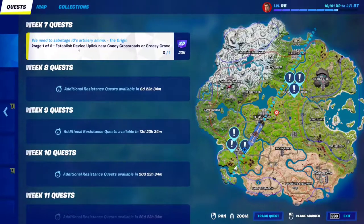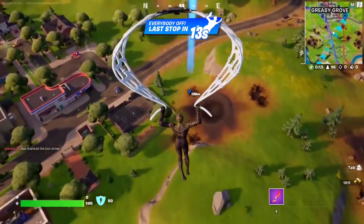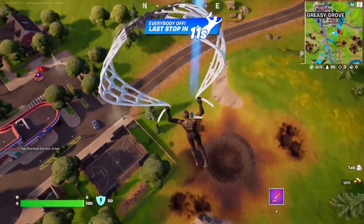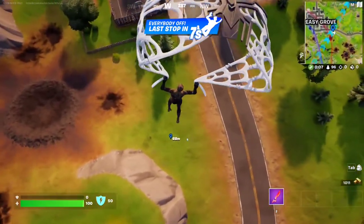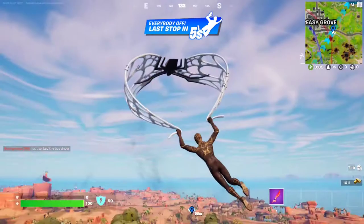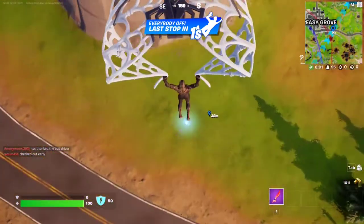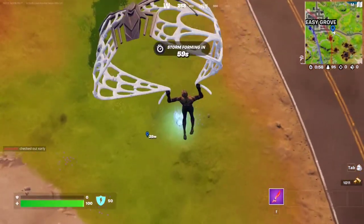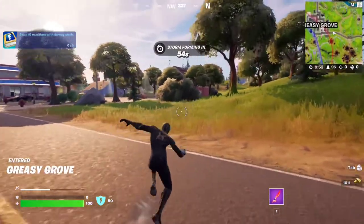For this week 7 resistance quest, we have to establish the Vice Uplink near Coney Crossroads or Greasy Grove. We're going to go to this location right here in Greasy Grove. There should be a hologram as usual to stand on, and that should complete stage 1 and give us stage 2. There's the hologram right underneath me. That's stage 1.